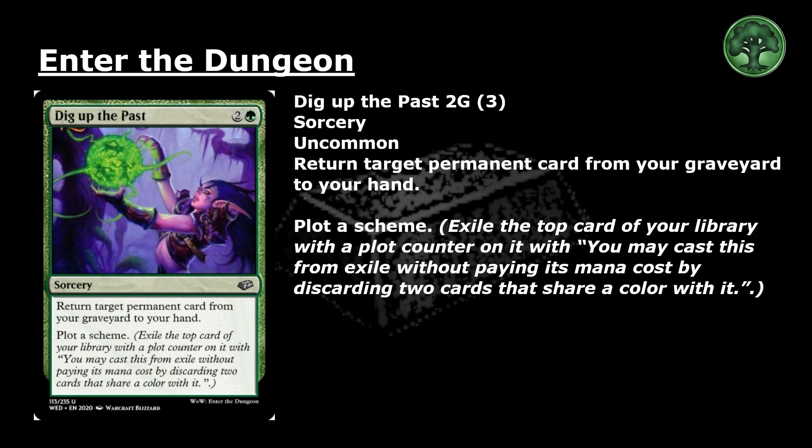Dig Up the Pass: 2 and a green for an uncommon sorcery. Return target permanent card from your graveyard to your hand. Plot a scheme — exile the top card of your library with a plot counter on it. You may cast this from exile without paying its mana cost by discarding 2 cards that share a color with it.